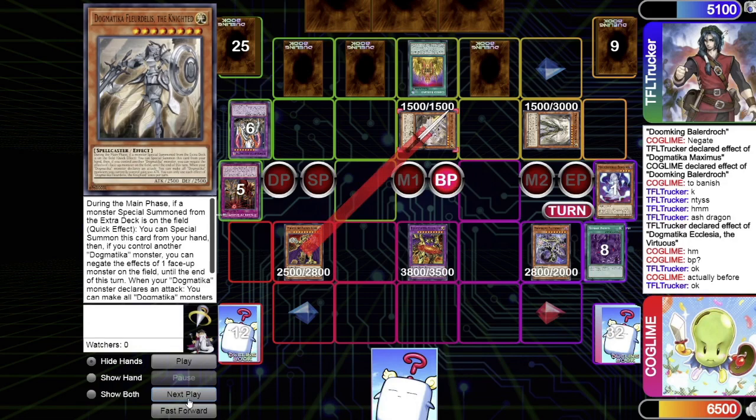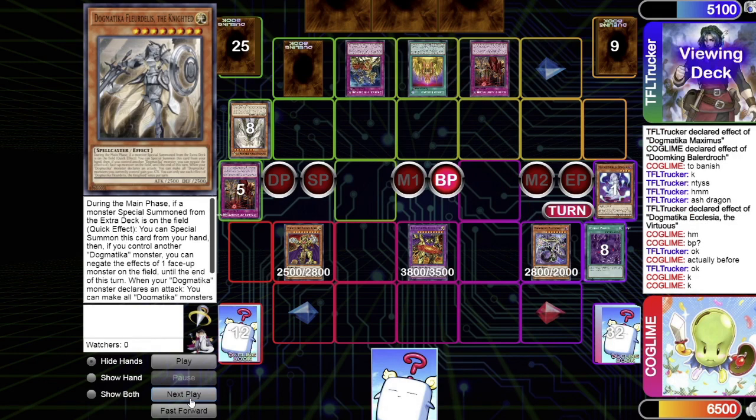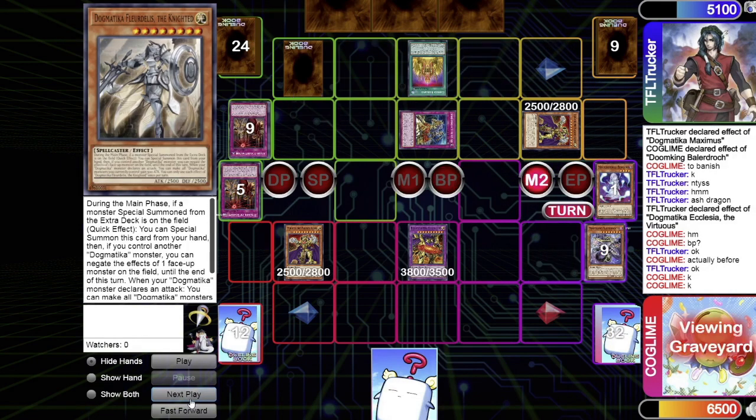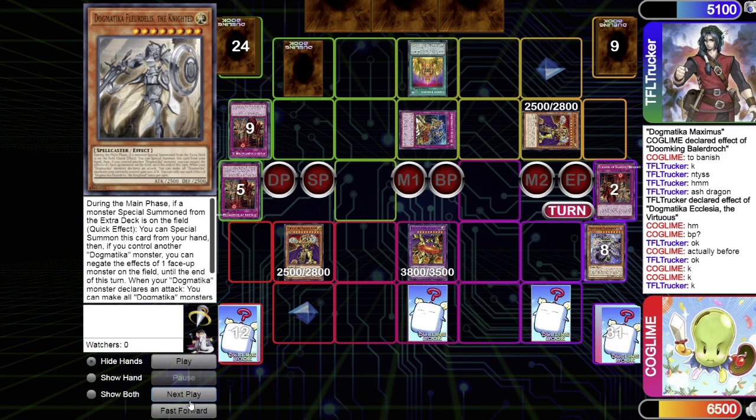On my turn I go straight to battle: Outrage attacks over Ecclesia since it can be destroyed by battle with effect monsters, then Outrage the Mad Golden Lord attacks over Maximus. Baledroc's direct attack is met with Scarlet and Conquistador, destroying Baledroc. In main two I banish Scarlet, set Hot Kettle of the Golden Land, set one card, and pass.